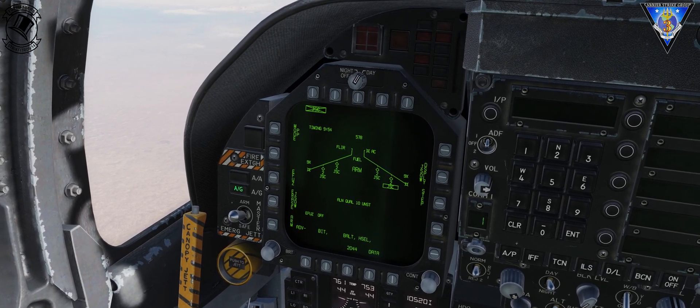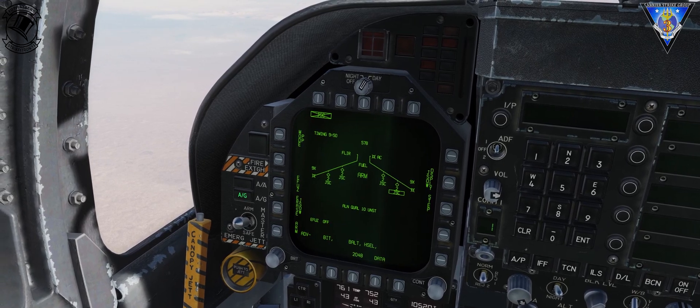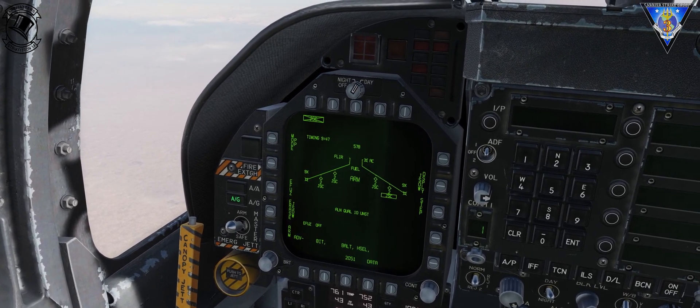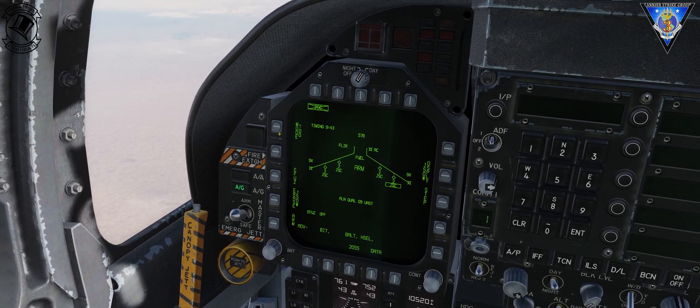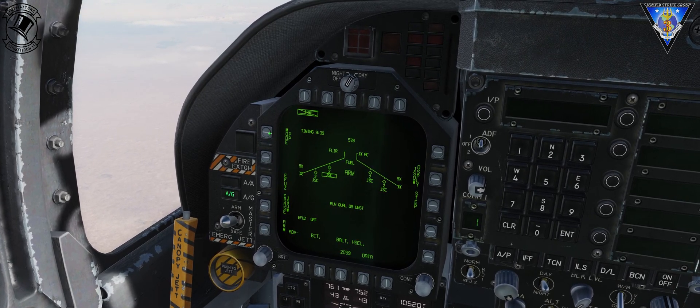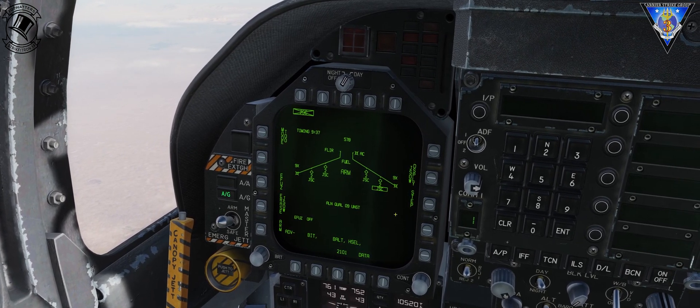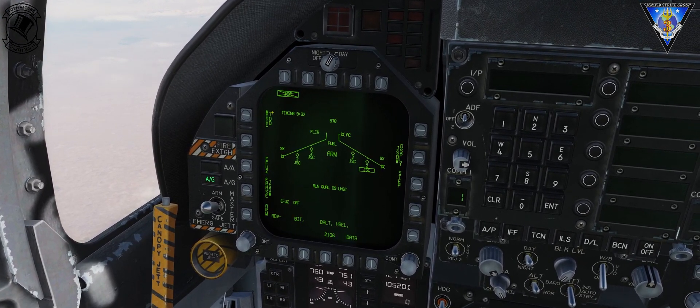I'm going to select my Air to Ground Master mode and my Master Arm. Then I'm going to cycle through each station and change the mode from pre-planned to Target of Opportunity TOO — Step, TOO, Step, TOO, Step. This way all four of my stations and therefore all eight weapons are in TOO mode.